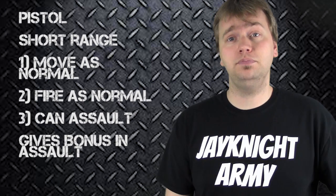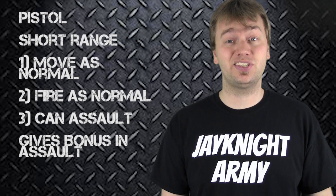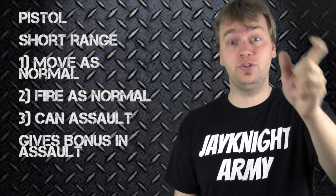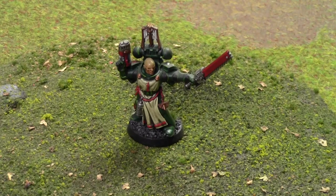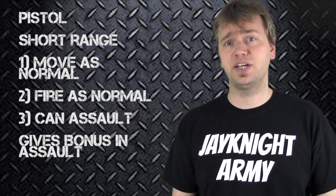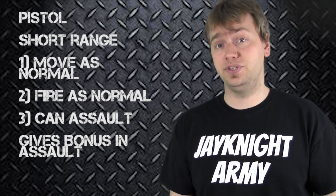A very common type in 40k is called Pistol. A pistol, as the name suggests, is a small, single-handed gun. It's typically very short range — usually 12 inches. Not only can you shoot it in the shooting phase even if you moved, and you can still assault in the assault phase after shooting a pistol, but it also gives you a bonus in close combat, which I'll be discussing in the assault phase video of this series.